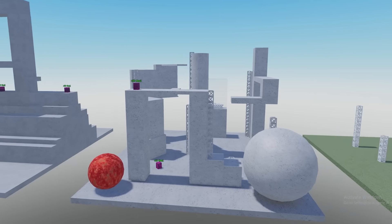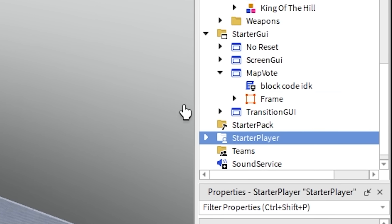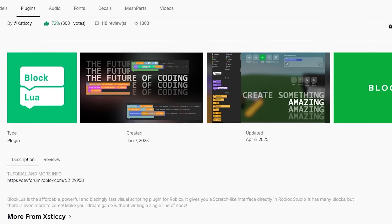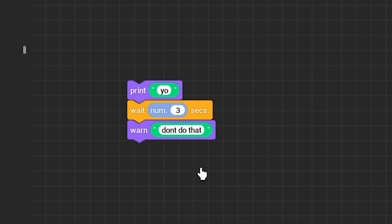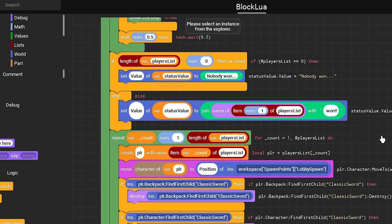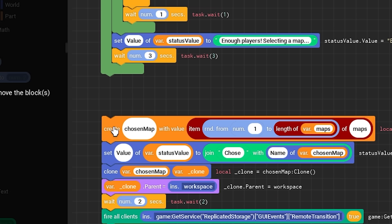If people get to determine which map they fight on, they'll be more engaged with actually playing the game. So it's time to start coding with block code, which uses this really cool plugin called BlockWire to actually transform Roblox coding into blocks. With this plugin, I previously made this cursed round progression system, which I'm basically going to have to revamp if I want to suit it to map voting.